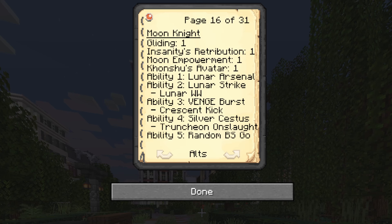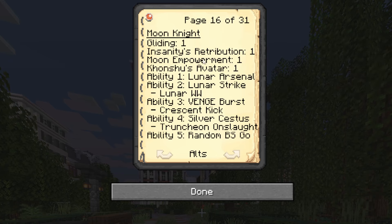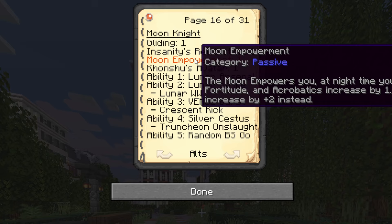Let's not forget his unique passives that make him a true force of the night. First, we got Insanity's Retribution: when an enemy attempts to invade your mind or use mental attacks, they are damaged by the chaotic and fortified state of your psyche, influenced by Khonshu and multiple personalities. Next up, Moon Empowerment 1: at nighttime, your strength, speed, regeneration, fortitude, and acrobatics increase by 1. But when it's a full moon, those stats increase by plus 2 instead.